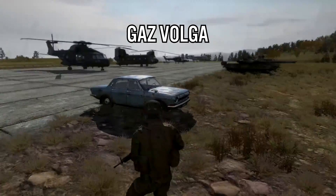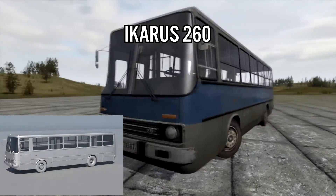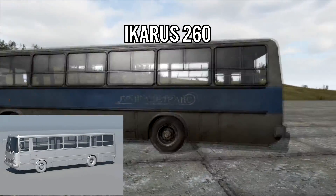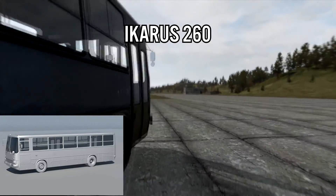The next vehicle is the Ikarus 260, better known as the party bus — or just a regular bus. If you played the mod, you'd know it as the party bus. It would go around the coast picking up players, everybody would get inside, get brought around the coast past all the cities, and pretty much get mowed down by bandits. It was a lot of fun and pretty funny.